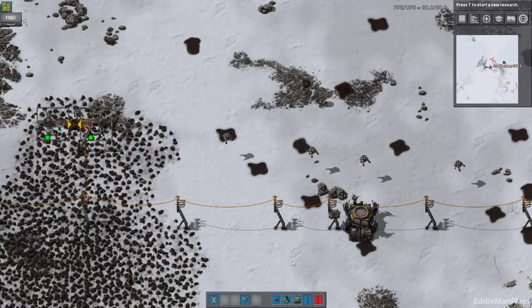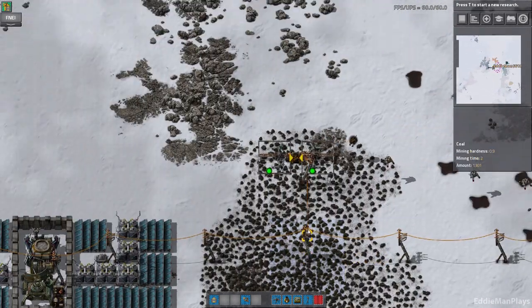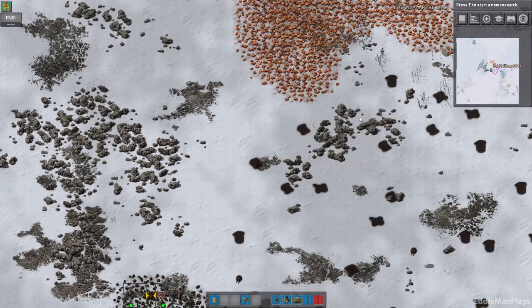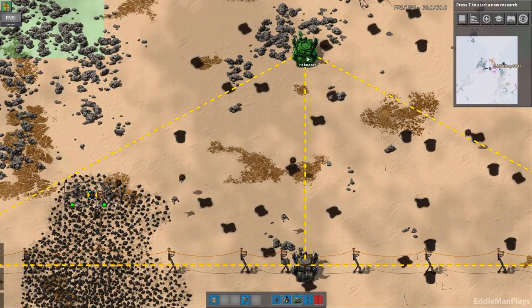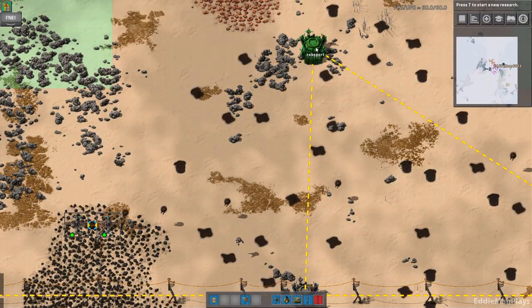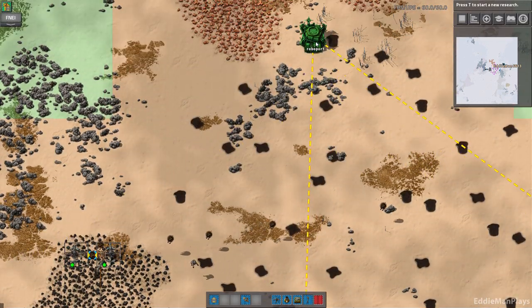So let's go ahead and get cracking. I went ahead in between episodes and just did a few little minor things — there was a bunch of rock piles here and I got rid of them because they're gonna be in the way here in just a moment.